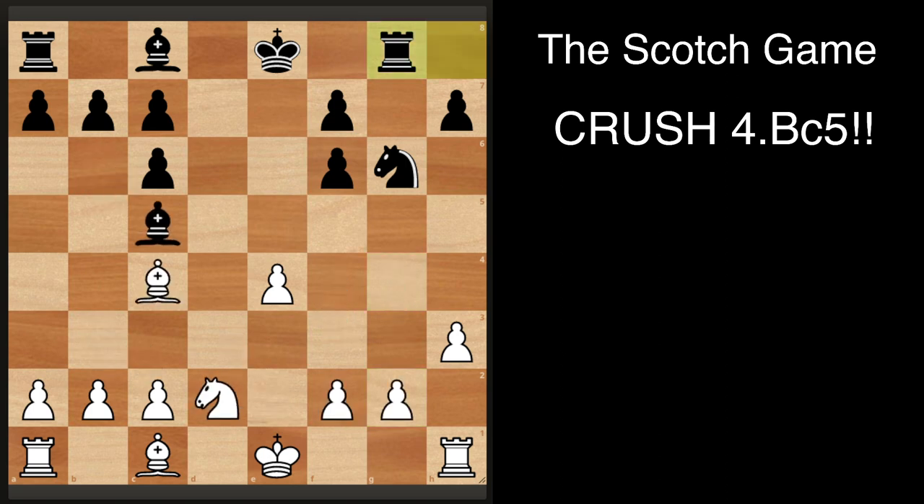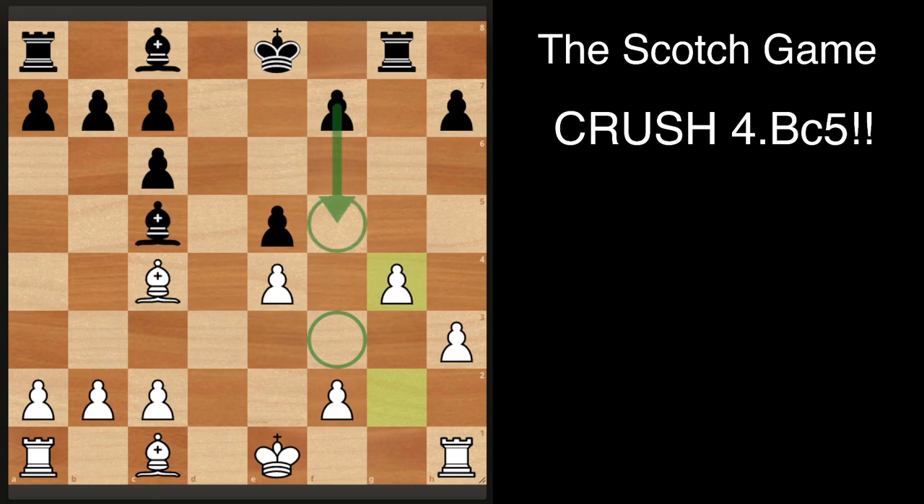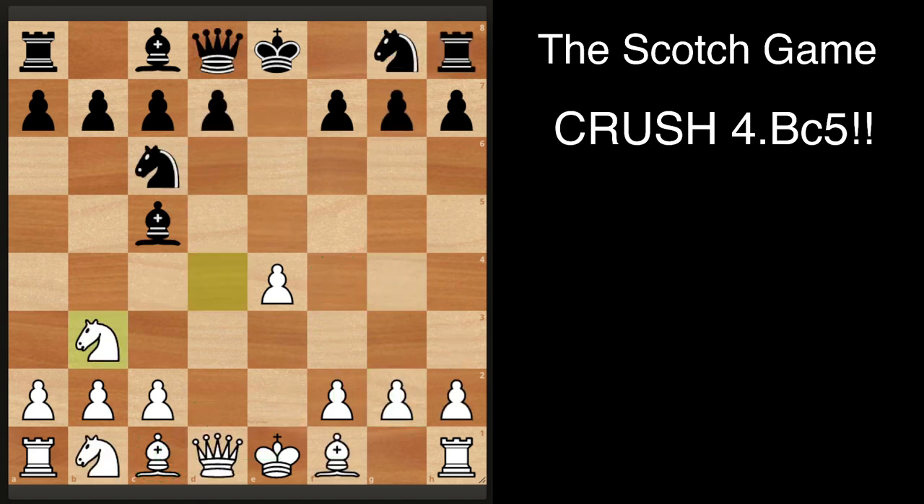After rook g8, knight f3, knight e5 — you can just take and play g4, preventing any future ideas of playing f5 once the rook moves. You can also play f4 yourself and put the rooks on f1. White's position here is really easy to play — you can just play bishop d2, maybe bishop h6, then castle queenside and f4. It's an okay line with knight takes e6, but the main move is knight b3, which is more attacking, and usually white gets a very strong attack.